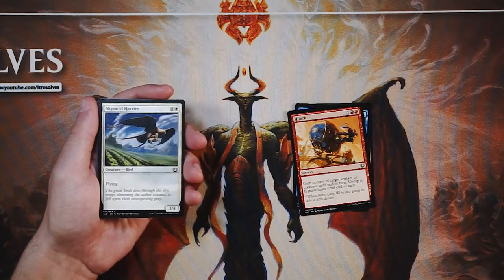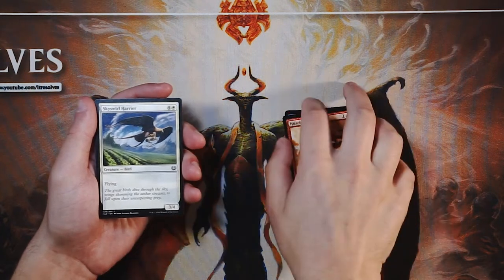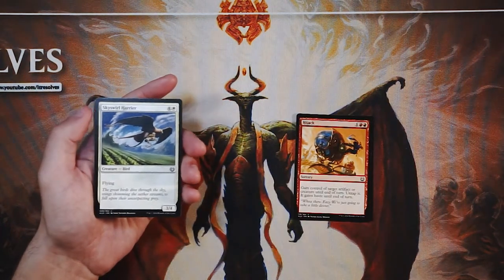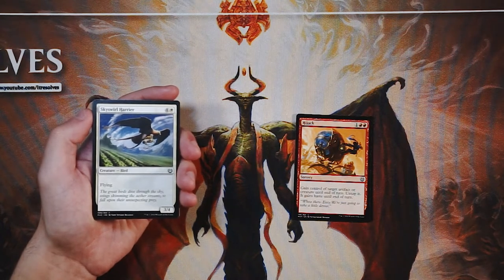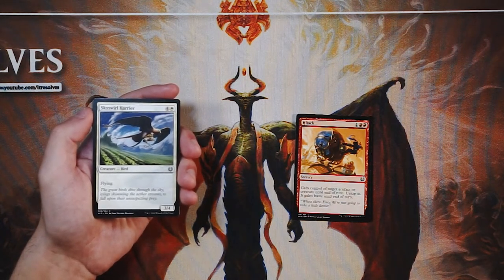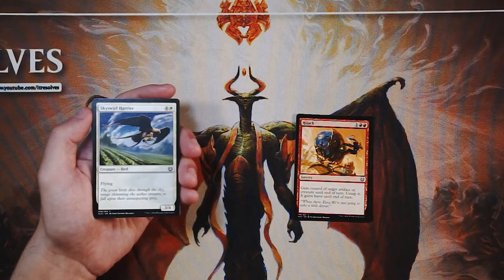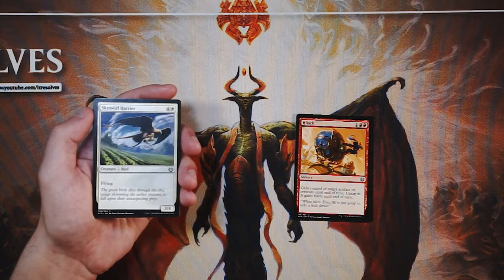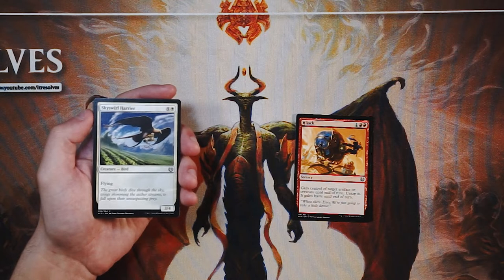Sky Swirl Harrier is a 3/4 for four and a white with just flying. Pretty straightforward — it's actually perfectly okay as a five-drop, a little underwhelming honestly. But it is an evasive threat that your opponent is going to have to answer, which is worth noting. It does put a clock on them, and if they can't deal with it it will win you the game. So far this is the pick, though it's a pretty bad first pick.